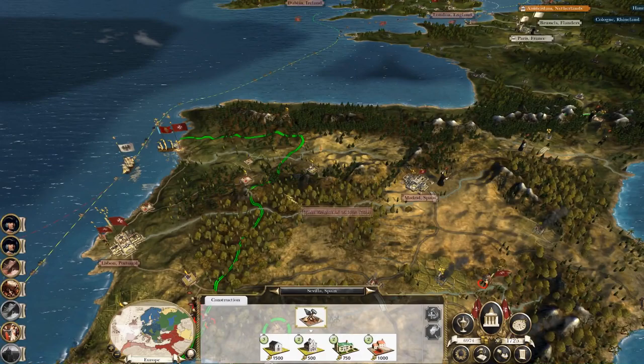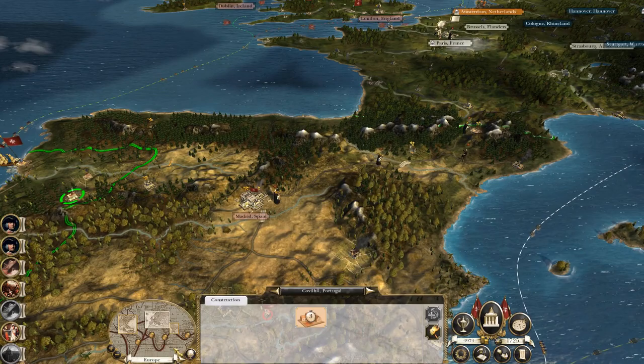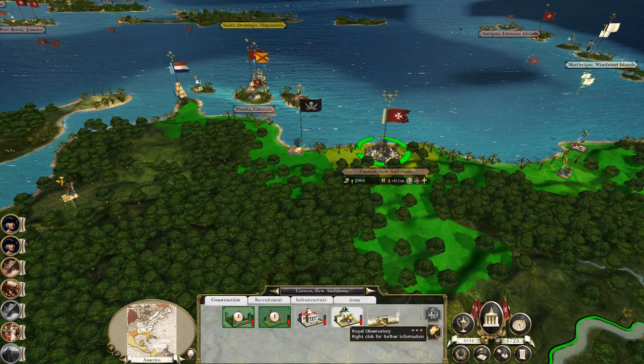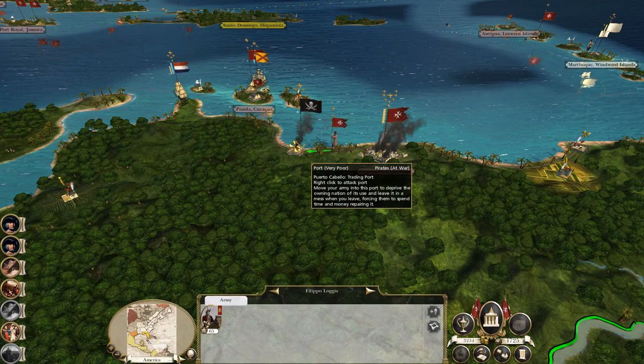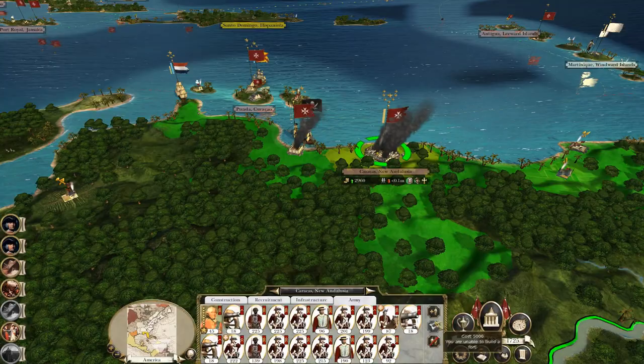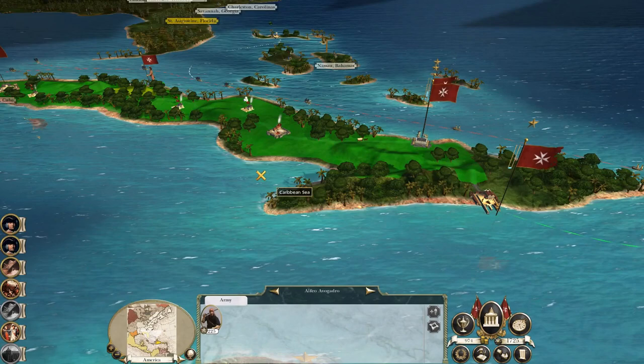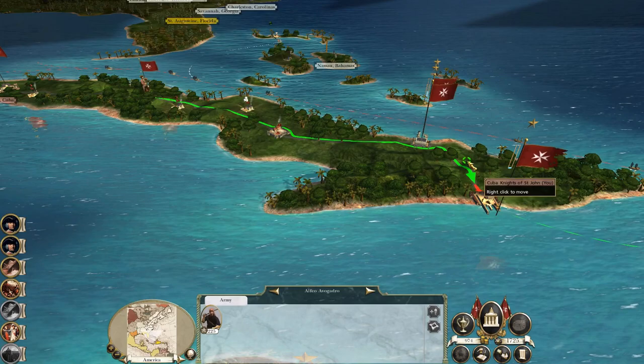Let's hop over to the Americas — lots of stuff we can build over there. Let's rebuild some of the buildings in New Andalusia. March and cover Puerto Cabello just to keep it in our hands. You guys replenish. Can we still build anything? Sadly not. The buccaneers — you're a bit surplus to requirements now. You can sit in Santiago de Cuba.